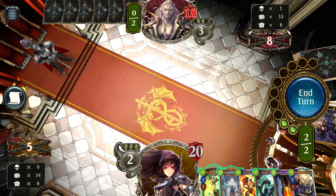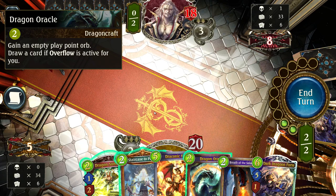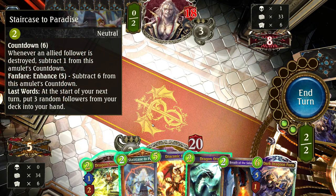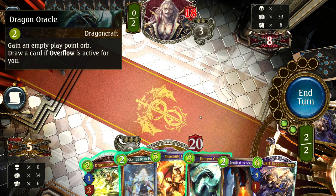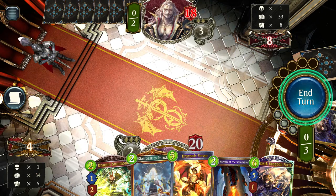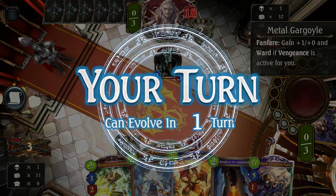Now on our second turn we can play some cards. We have the option of playing Dragon Summoner, Staircase to Paradise, or Dragon Oracle. Dragon Summoner draws us cards, Staircase to Paradise eventually draws cards, and Dragon Oracle gives extra play points — a typical Wild Growth-style effect: gain an empty play point orb, with a bonus if we're already at 7 or more play points. We'll play Dragon Oracle — and as you can see, our play points increased by one, so next turn we'll have four instead of three.